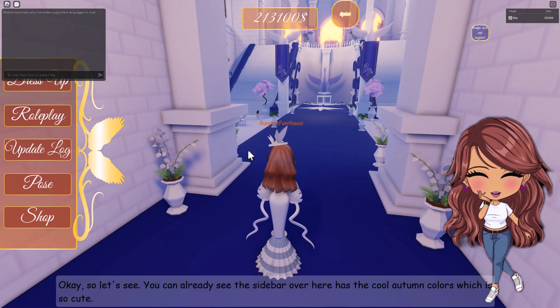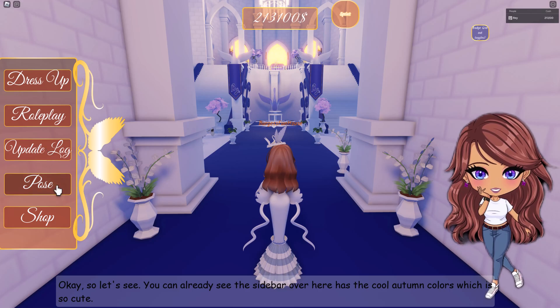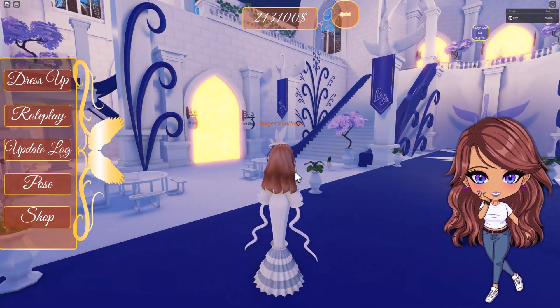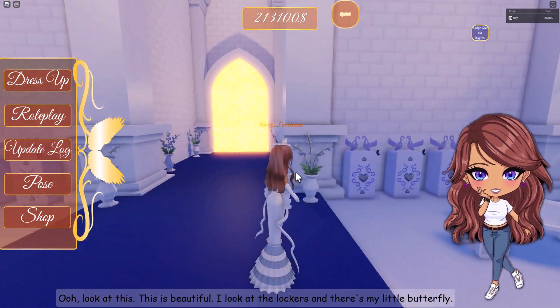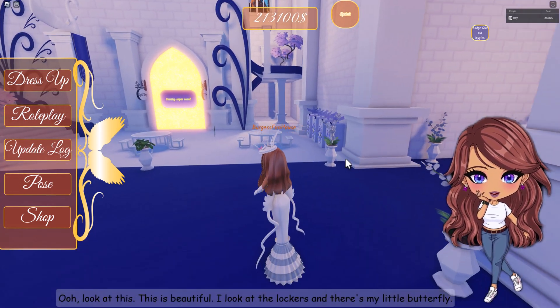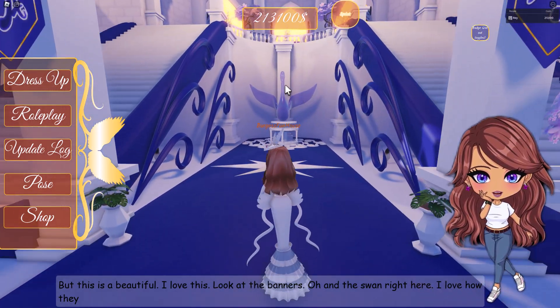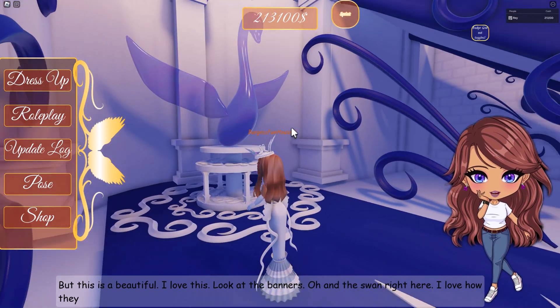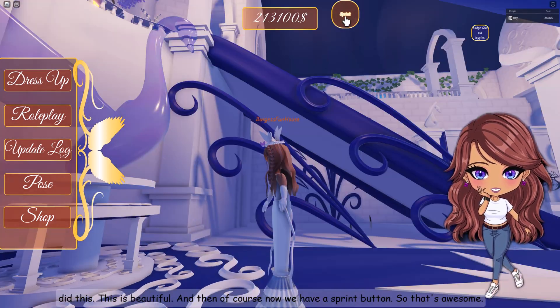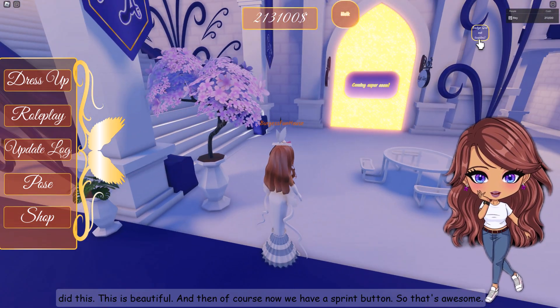You can already see the sidebar over here has the cool autumn colors, which is so cute. Look at this — it's beautiful. Look at the lockers, and there's my little butterfly. I love the banners and the vines right here. I love how they did this. It's beautiful, and now we have a sprint button, so that's awesome.